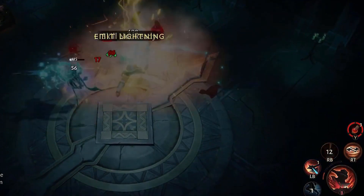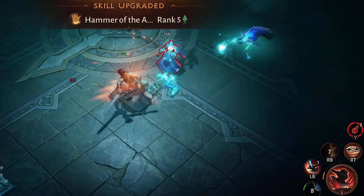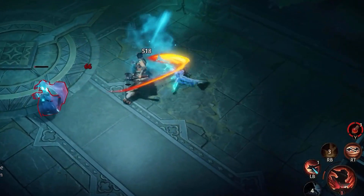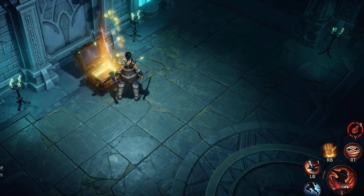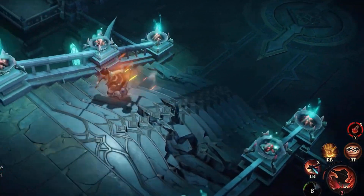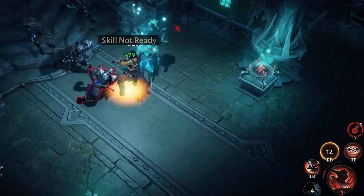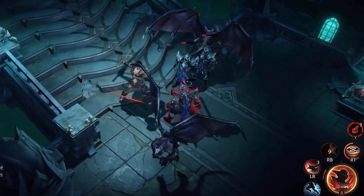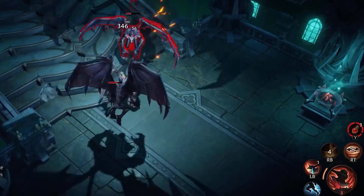The best build for the barbarian uses: Lacerate, Cleave, Furious Charge, Demoralize, and Sprint. This build focuses on a fast-moving burst damage playstyle, using Cleave's high initial damage and Furious Charge's disruptive ability, coupled with mobility from Sprint and added crowd control from Demoralize. This build is great for mowing through challenge rifts, elder rifts, and dungeons in both solo and party settings.